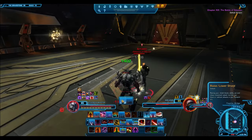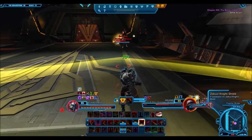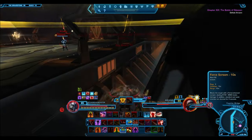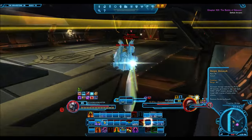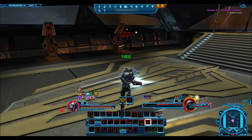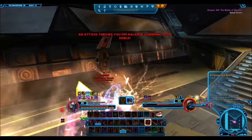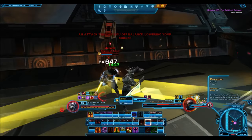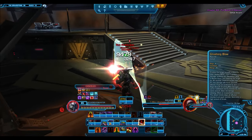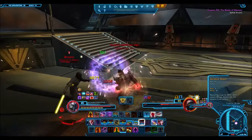Unlike before, you can no longer pick and choose the shortest heroics, which a lot of people have been doing to grind credits efficiently. Starter planets like Ord Mantell and Korriban no longer count, and you need to do all the heroics on a certain planet in order to get the points — you can't just pick and choose. Operations are going to give you 40 points, and finally Galactic Starfighter and War Zones will give you anywhere from 35 to 45 points.